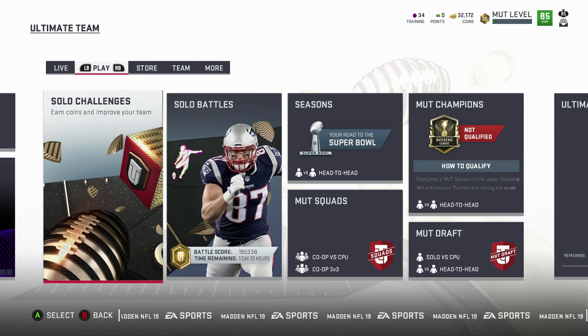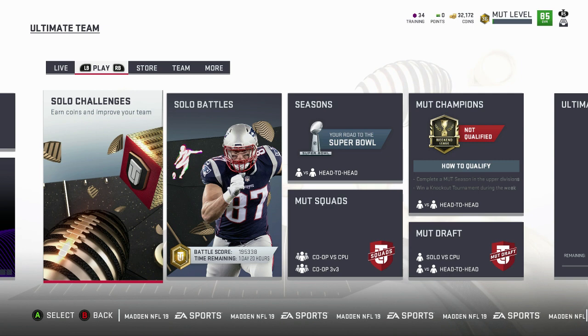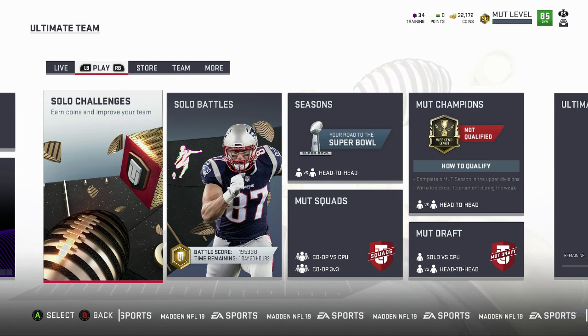The double XP weekend ends Monday morning at 10am Eastern. I keep seeing videos of people telling you what to do to best level up, but these people must already have the Muttmaster Shazier. Because if I'm going for the Muttmaster Shazier and I'm doing a solo they tell me to do — like throw for 99 yards in one play — how does that help me get my Shazier defensive objectives and the Muttmaster defensive objectives? So what can you do to get lots of XP and get all of your Muttmaster and Shazier objectives done all at once?